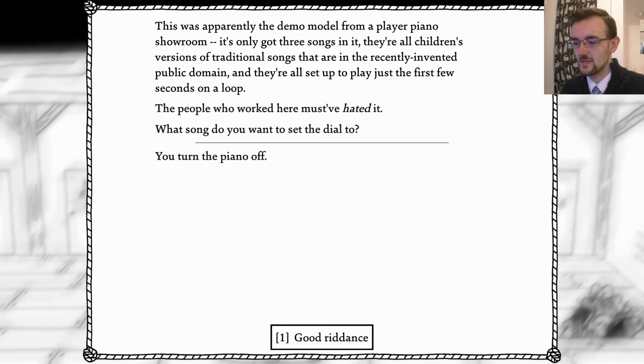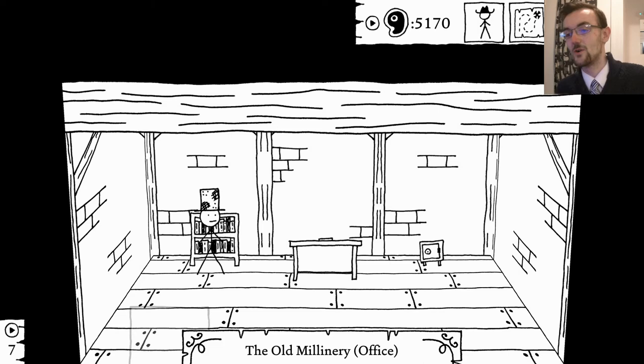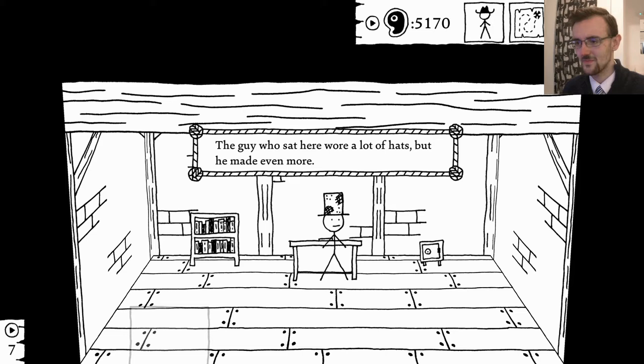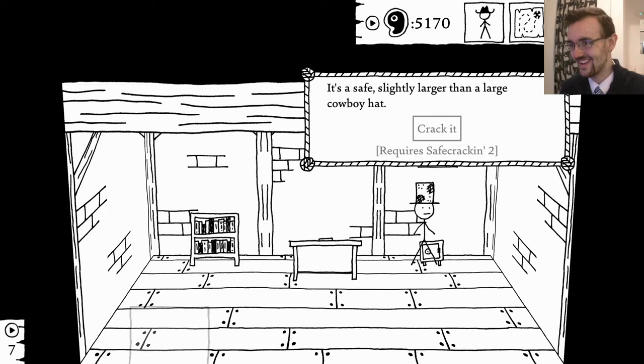I think I needed to go through here - yes indeed, in the office. Oh goody, another safe. Several years' worth of hat magazines - Hat Trend, Hat and Head, Hat Today, that kind of thing. Very exciting. The guy who sat here wore a lot of hats but he made even more - what a thing. And again with this - it's slightly larger than a cowboy hat, there's going to be a really cool hat in there and I want it, but I can't have it. Fiddlesticks.